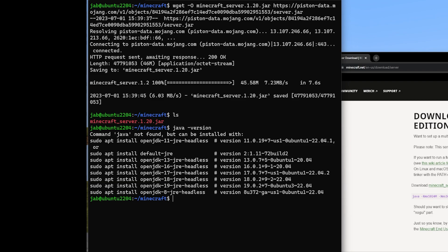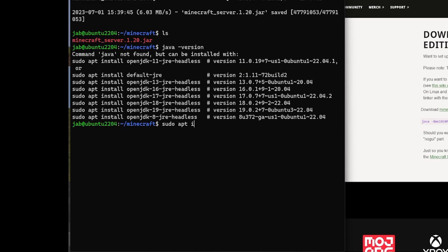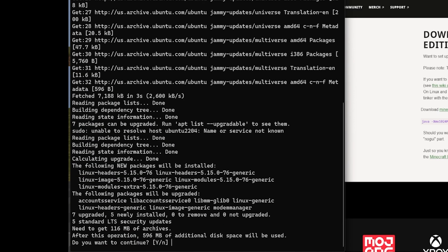The version of Java we're going to install is 17. Before we do any installations, we want to make sure the system is up to date, so run sudo apt update followed by sudo apt upgrade. It'll check everything and prompt us to install any pending updates — go ahead and hit yes.